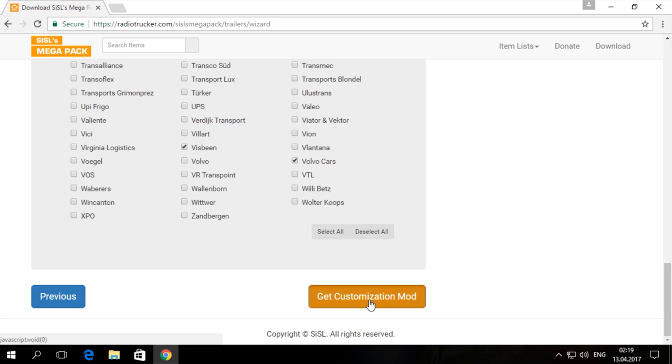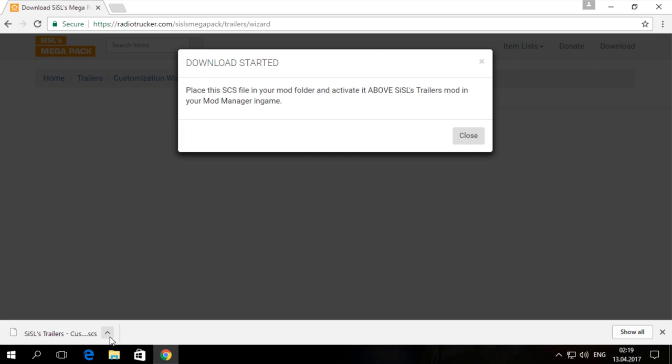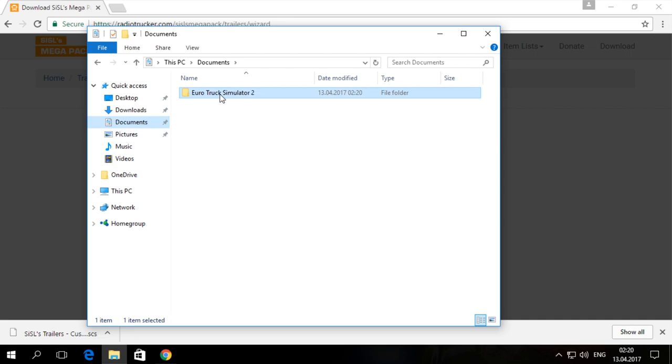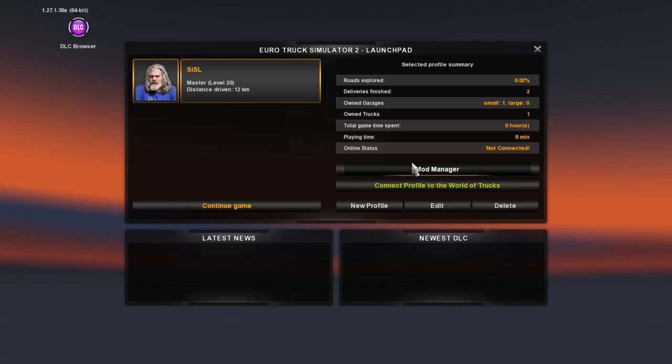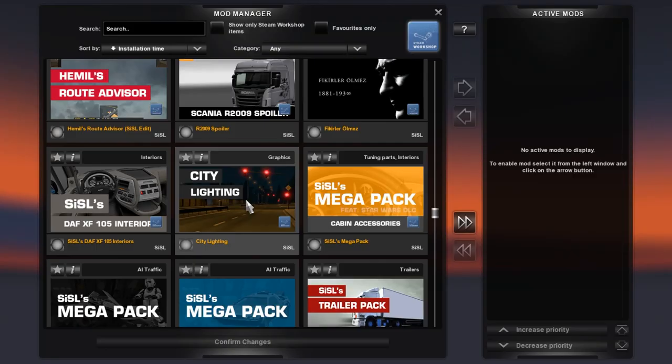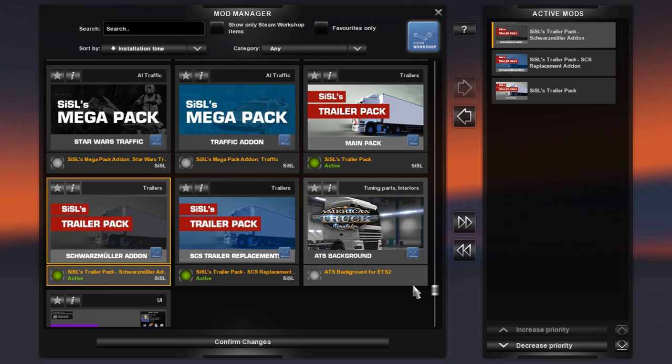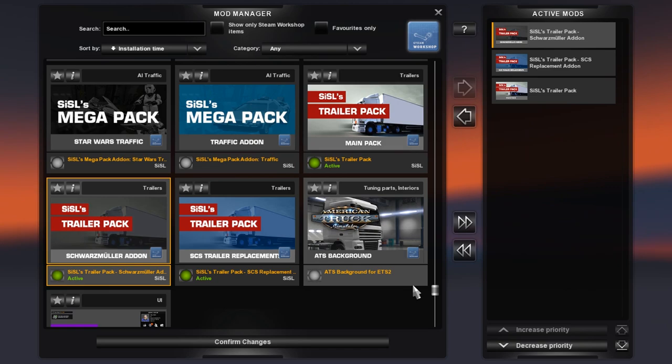After picking your favorite trailers, scroll down and press the Get Customization Mod button. The mod will start downloading in your browser shortly. Now place this downloaded file in your normal mods folder, which is in your Documents Euro Truck Simulator 2 folder. Now that we've created our own customization mod with a few easy steps and placed it in the proper directory, we can get into the game. Let's check our mods list — I will activate Cecil's trailer pack main mod, SCS replacement add-on, and Schwarzmüller add-on, then put the customization mod at the top.